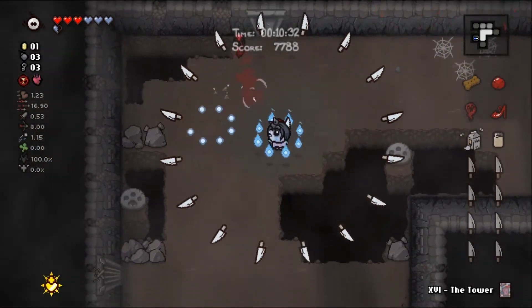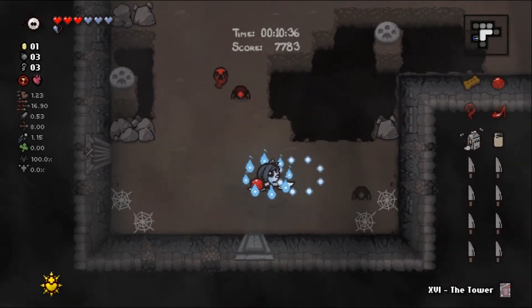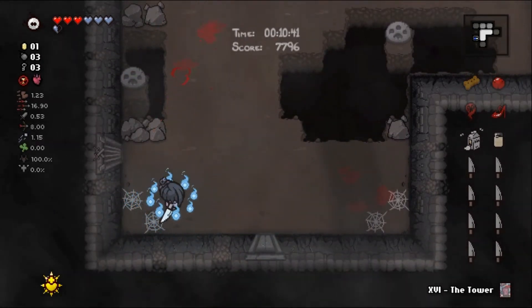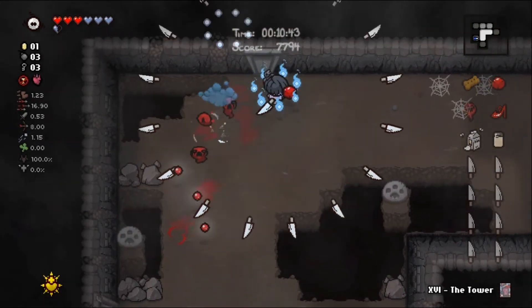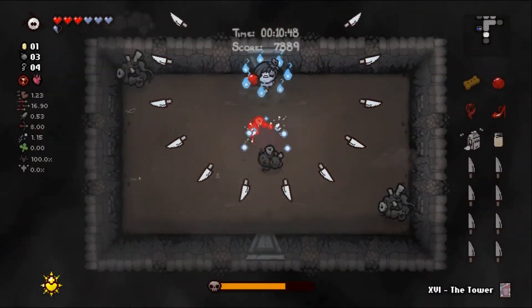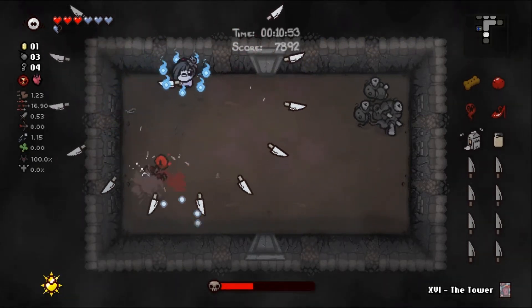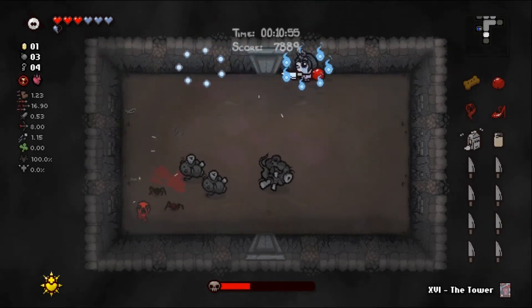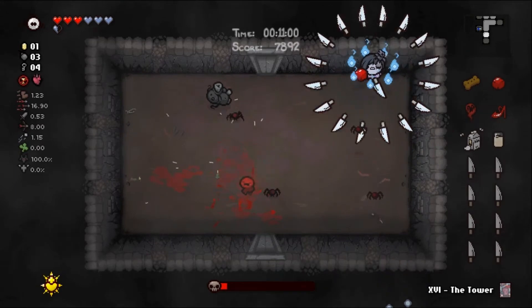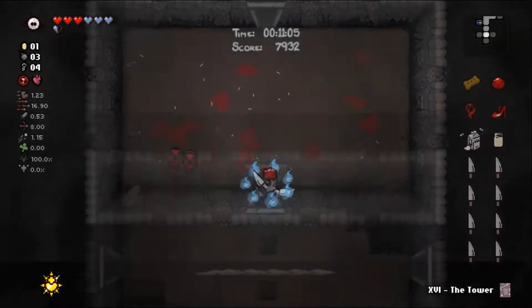All right, let's see what these two are doing down here — not much. Let them take care of that spider so we don't lose our fires. Well, that's why we lost a fire. Do they scale off our damage? I can't understand why they're underperforming. Okay, they must — it takes them forever to kill a simple floor spider.